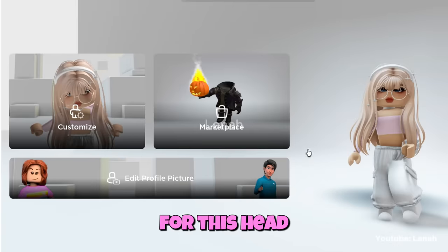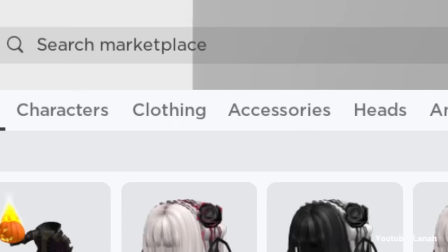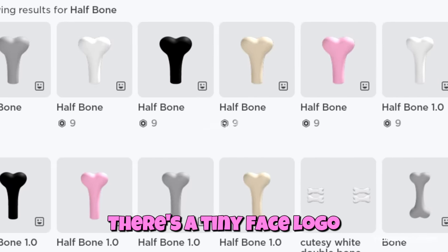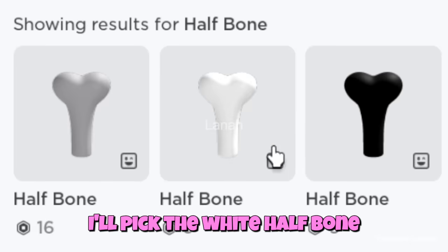Now let's look for this head. Type 'half bone' into the search box. Choose whatever half bone you like, as long as it's a dynamic head. There's a tiny face logo that appears on dynamic heads. I'll pick the white half bone.